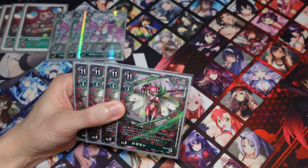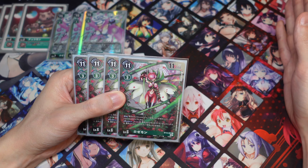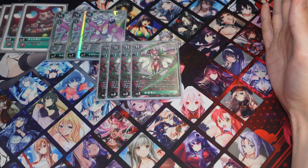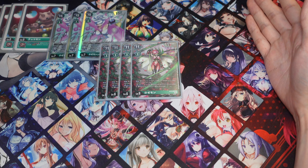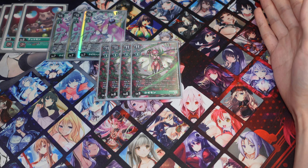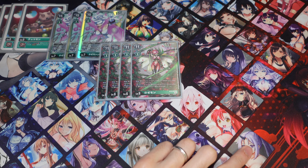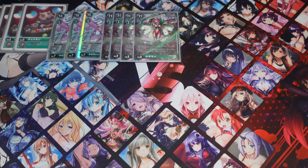Next, we're running four of the Rosemons from BT13. On evolution, you can rest one of your opponent's Digimon or Tamers, and then you can unsuspend this Digimon, which is really, really good. And then on both players' turns, whenever an opponent's Digimon or Tamer is rested, you can suspend one of your opponent's Digimon or Tamers. So pretty much when they attack, you can rest something else. This is a pretty good floodgate card — it just stops them from pummeling you.